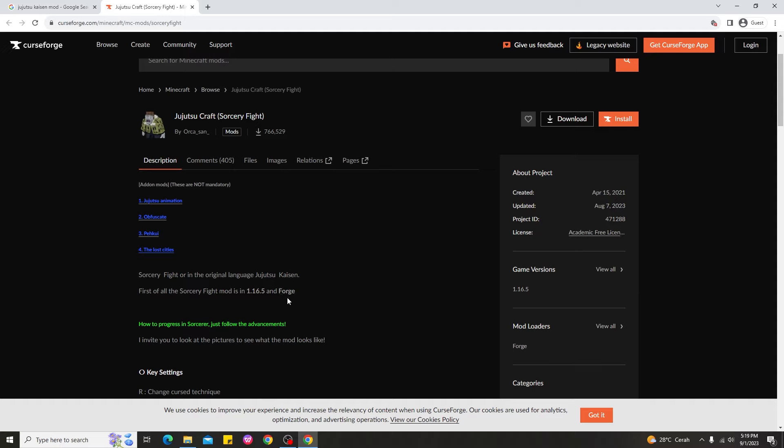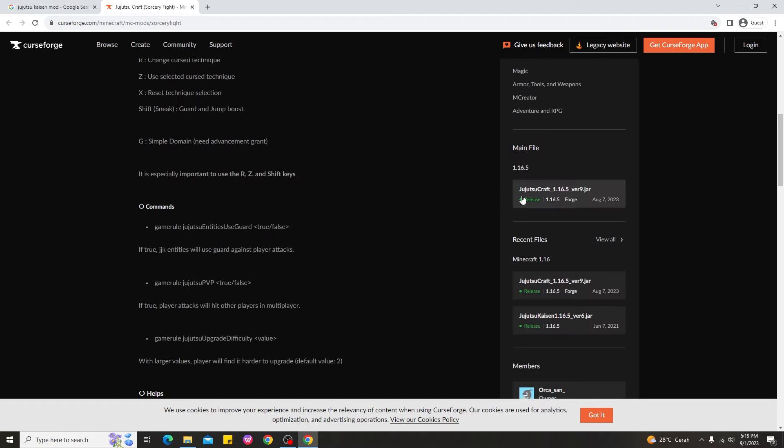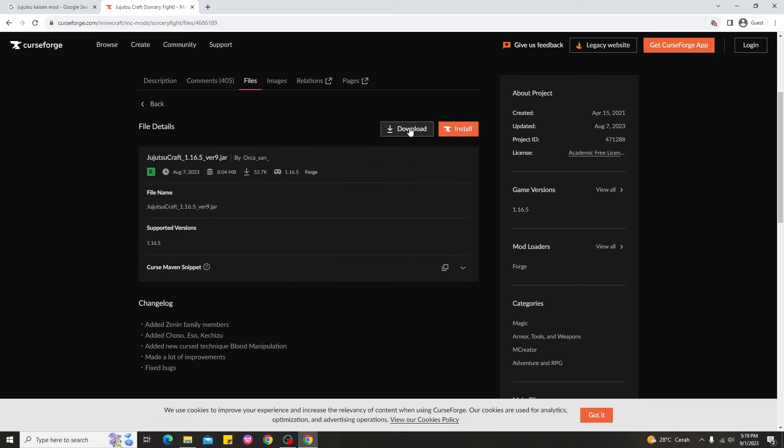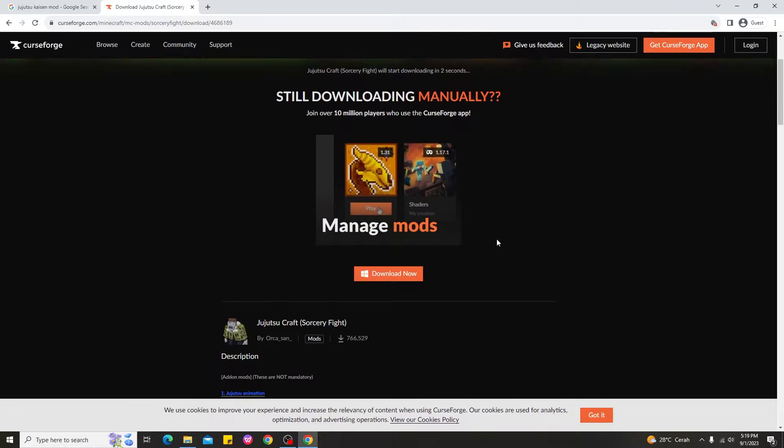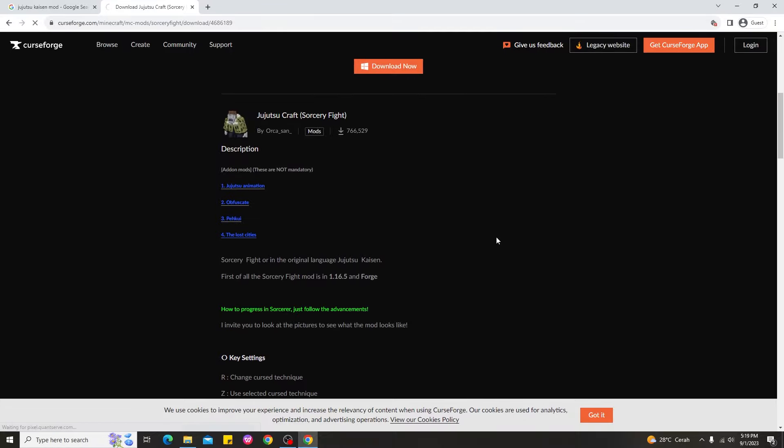So if you have Forge for 1.16.5, you can play and download this Jujutsu Kaisen mod. To download it, scroll down until you see the Jujutsu Kaisen mod file, click it, then click Download. You'll have to wait about 5 seconds for the download to complete.